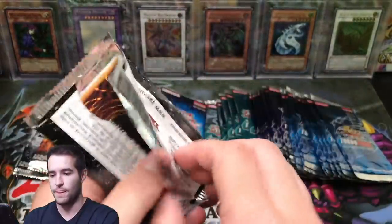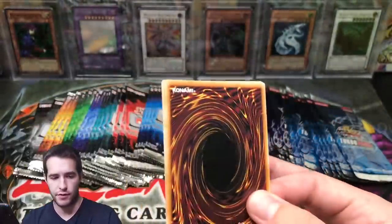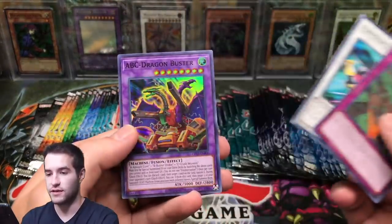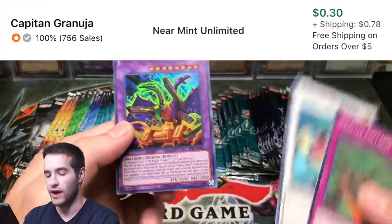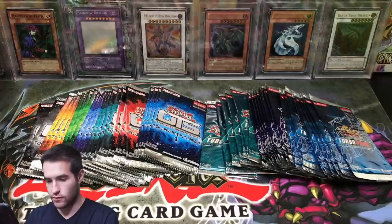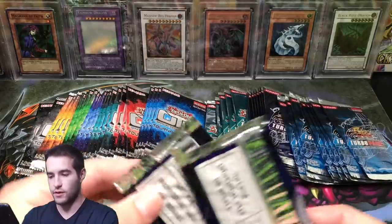Let's start off with the newest OTS Tournament Pack 13 — maybe we can pull a Book of Moon. Let's see what we can get. Gravity Collapse, Formula Synchron — that's a nice common — and ABC Dragon Buster. It's a decent card. Let me separate these out real quick.